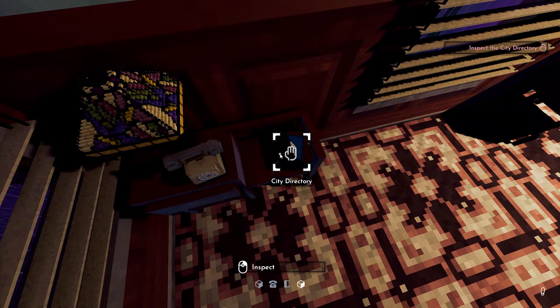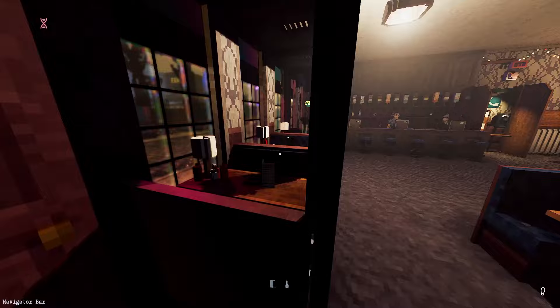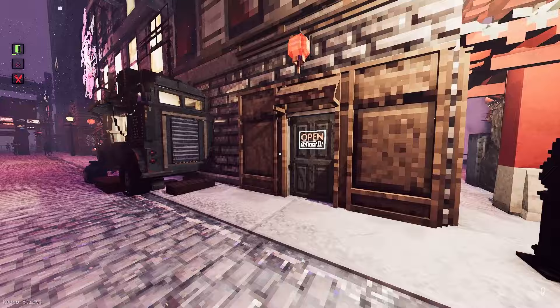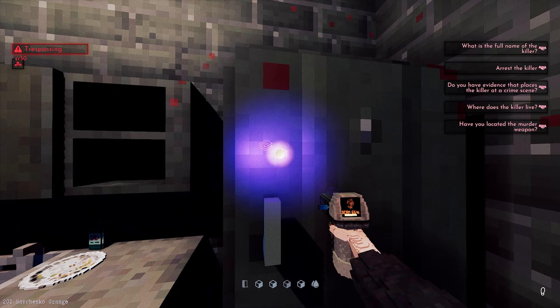Tip 1: If you play the story mode instead of jumping straight into sandbox, you'll figure out right away that there's a city directory in your apartment to look up names and addresses for different individuals and businesses. But your apartment isn't the only place to find one — most businesses like restaurants and retail stores have phones, and next to all of them will always be a city directory. There are also red phone booths that work as well, but they barely show up. So next time you're on the run, don't worry about heading all the way home just to look up someone's address.